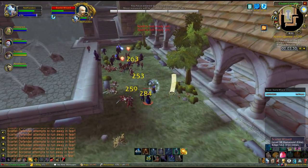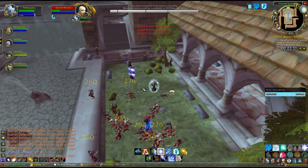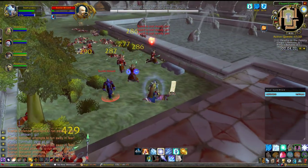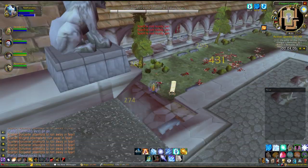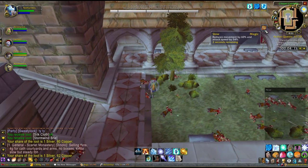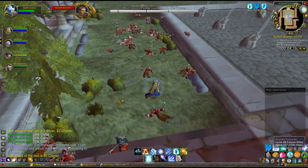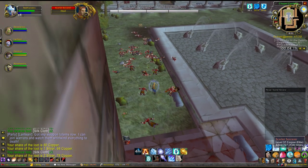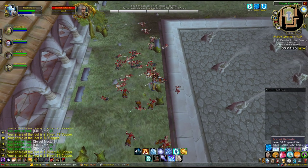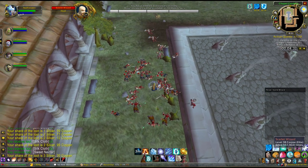I've got so much mana and so much HP right now. I just pop another Mana Shield and AoE these down. Here's the slow debuff I was talking about — that thing lasts forever, so that's the only time I use my Insignia. Just loot everything. I need to figure out how to turn on interact on mouseover; I hear that makes looting way easier.